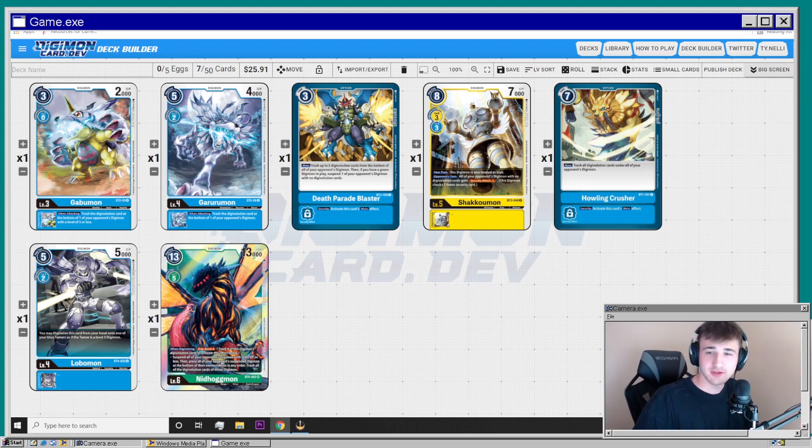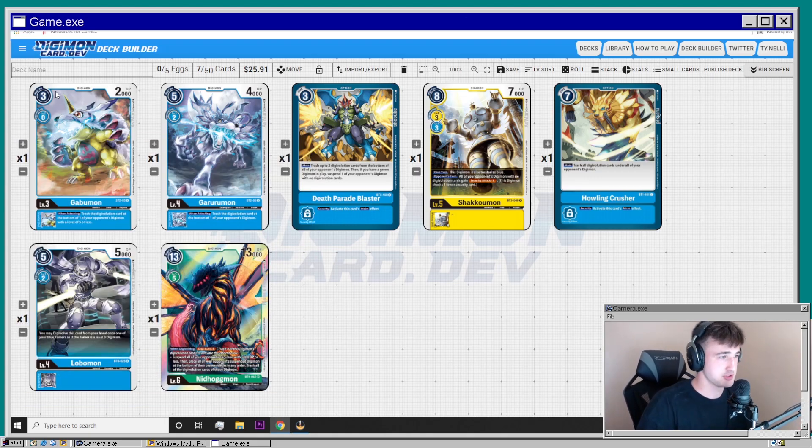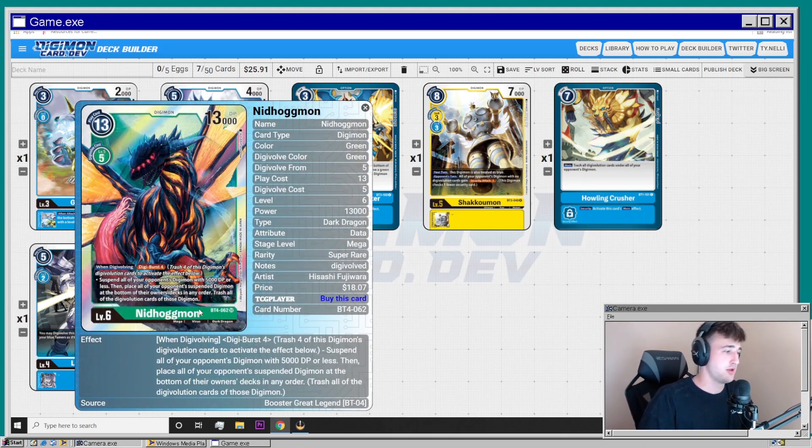The first card I want to talk about is Gabumon from the blue starter deck. Its inheritable effect is: trash the digi evolution card at the bottom of one of your opponent's Digimon with a level of five or less. This card is going to be really useful because digi bursting is usually saved for level sixes, so attacking fast means they can't use it. For example, Nidhogmon has digi burst four, meaning he needs a stack from level two to level six — stop him at any point and he can't activate his effect.